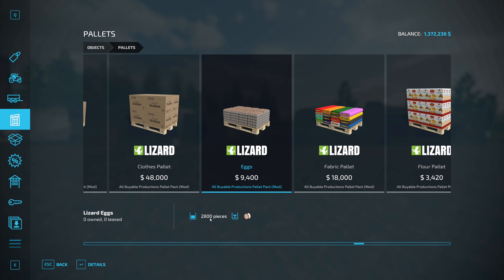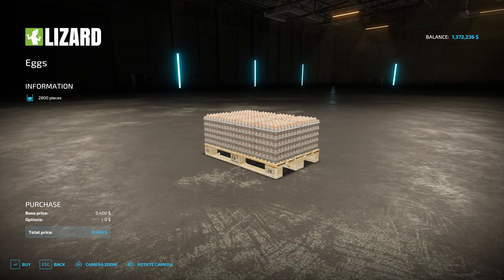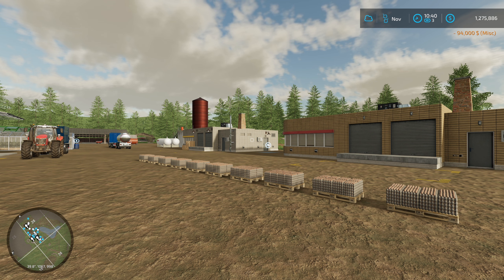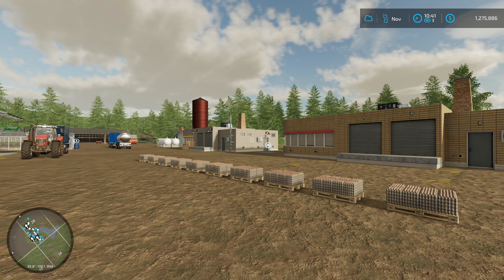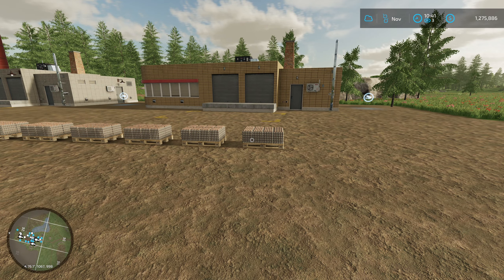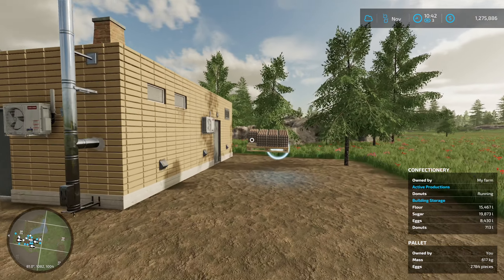We are going to buy — it says 2,800 pieces; I don't know if that's 2,800 liters or what. I'm going to buy probably about 10 of these pallets and we'll see how far that goes. Alright, so we got 10 pallets here. We paid $94,000 for 10 pallets of eggs — fiscally it's probably not the best choice, but just to keep the game moving and to ultimately reach our goal a little faster, I think it's worth the money. We're going to go ahead and stick eggs in this production until it's full, which still says 2,800 pieces.